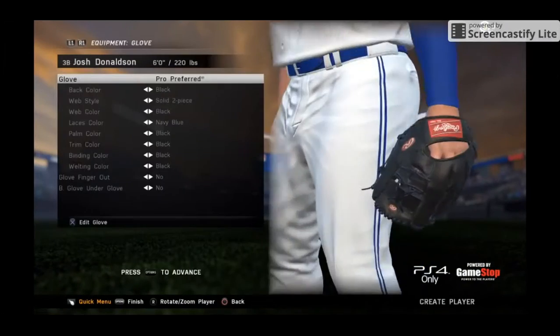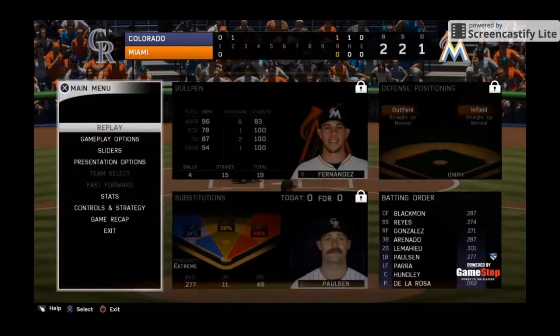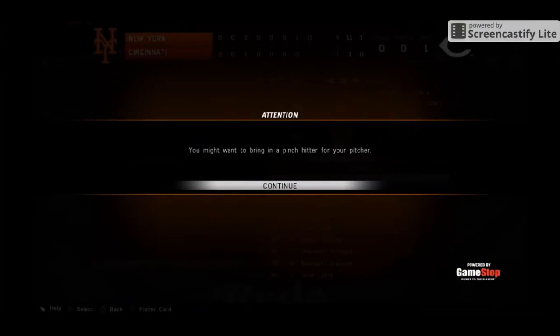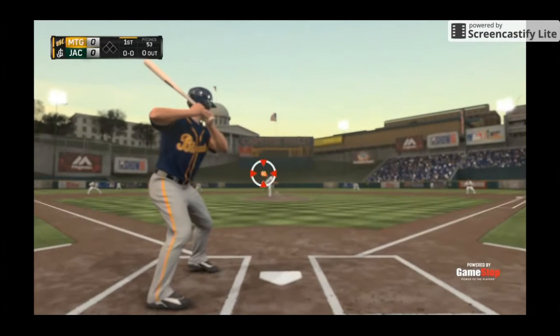The Edit Player screen now uses the player's home uniform. You can now pause the game virtually anywhere. The Show 16 now includes in-game tutorials. We've also introduced new manager suggestions. New Road to the Show defaults focus on getting you into the action more.